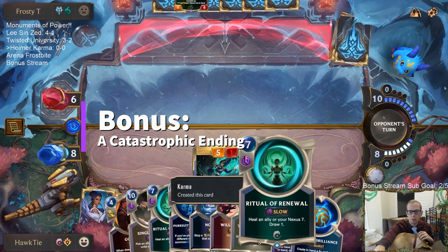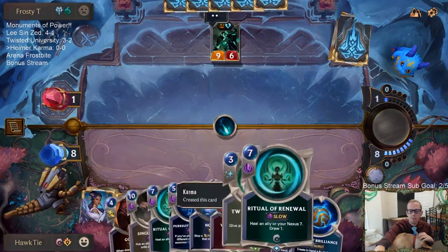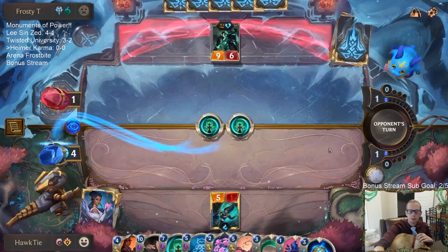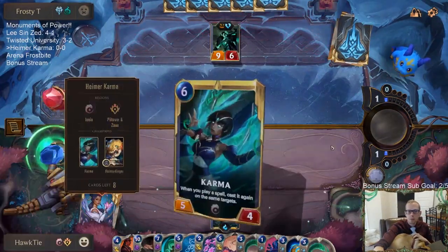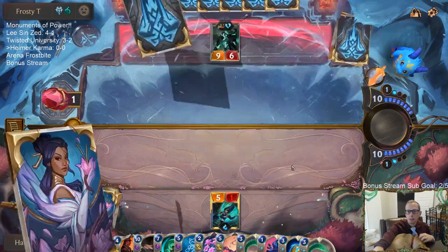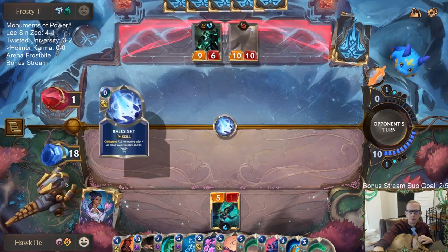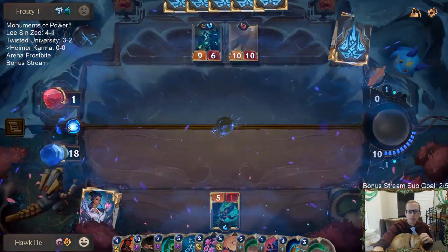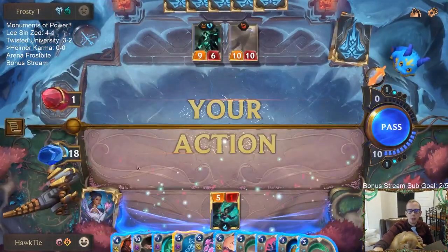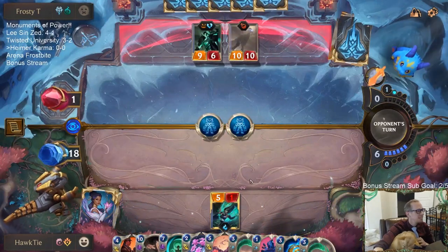So I'm probably going to go Ritual Renewal — like they go Ledros, because they're trying to go Ledros Atrocity. So now I gain 14 and go back up to 18. Oh no — Burn to Karma, that is bad. Alright, we can burn to Deep Meditation — we can't cast that thing anyway. Just a 10-10, that's not too bad. They probably think their 10-10's pretty big — let's show them what's really big.